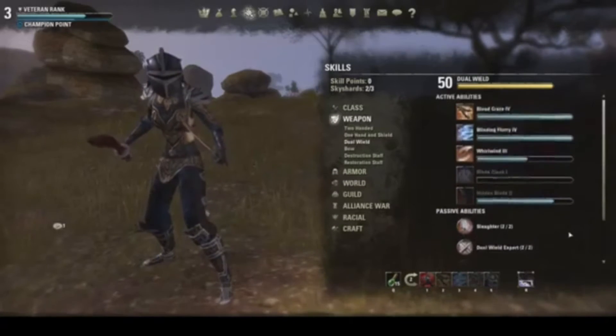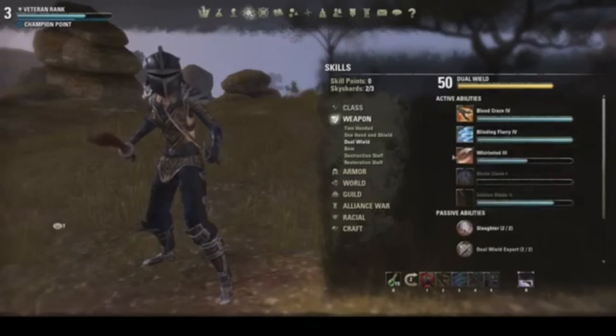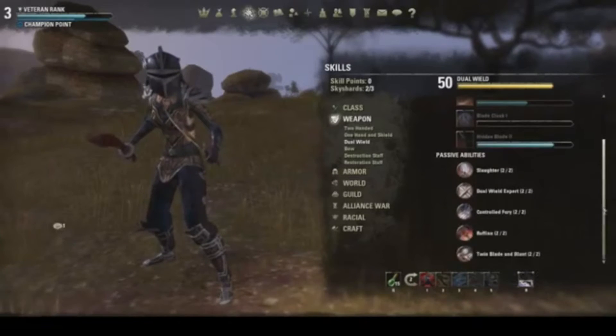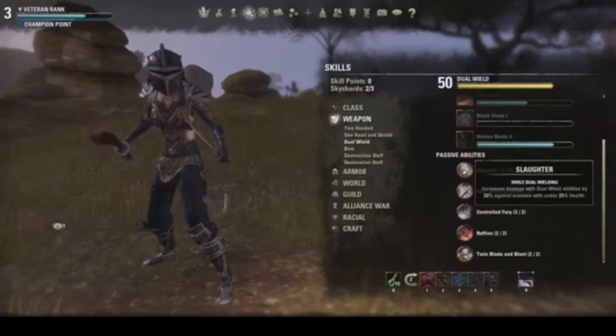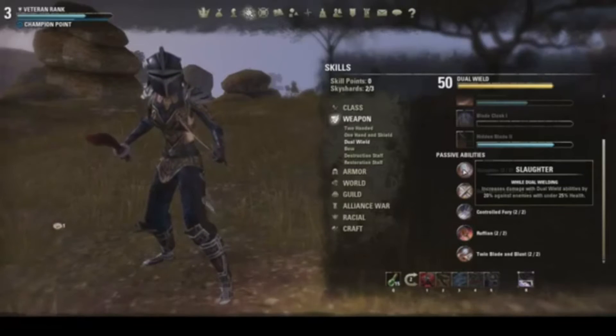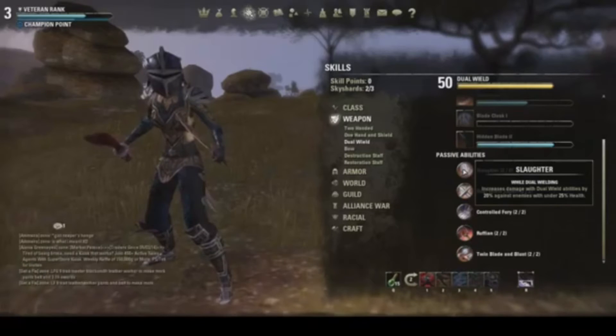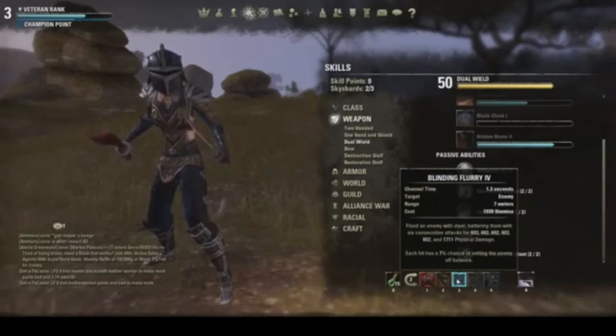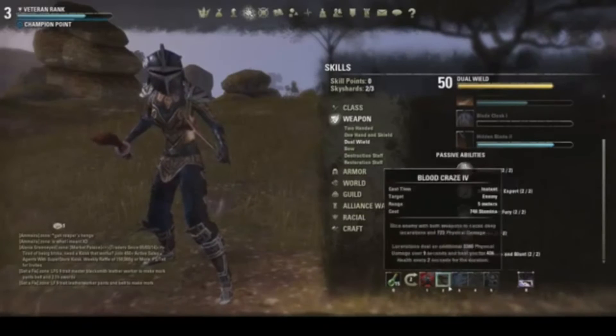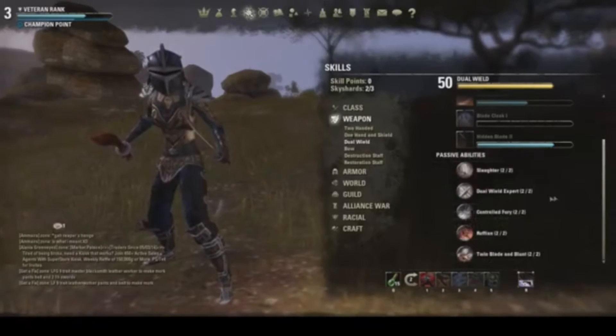Now for Dual Wield — I have Blood Craze, Blinding Fury, and Whirlwind equipped. I got every single passive for Dual Wield since I'm using dual daggers on both weapon sets. Slaughter increases damage with dual weapon abilities by 20% against enemies under 25% health. This is really good, especially coupled with Blinding Fury, which does about 1,700 damage on the sixth hit. If you activate Blinding Fury at the right time and get the enemy below 25% health, it does a lot of damage.